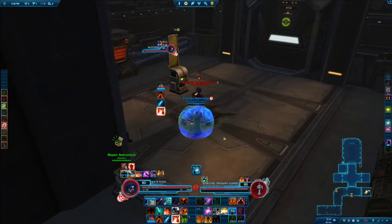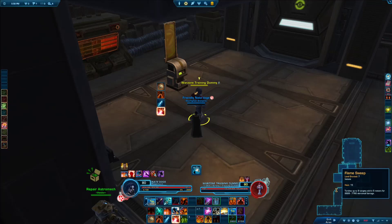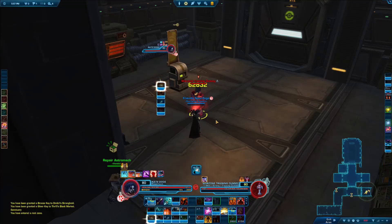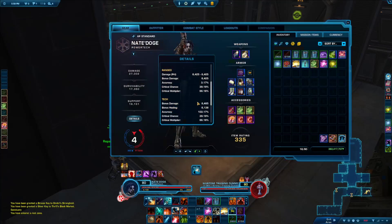Some abilities do damage to a single target — actually most of them — and a few abilities do AoE damage, area of effect, hitting multiple targets. In my case that would be Flame Sweep, Deadly Onslaught, and Shatter Slug. You might have noticed that some damaging abilities show yellow fly text and some show white fly text. White damage is either melee or ranged, and yellow fly text is either force or tech. I'm a Power Tech so I use tech damage, with the exception of Blaster Shot which is ranged and Rail Shot which is also a ranged attack.